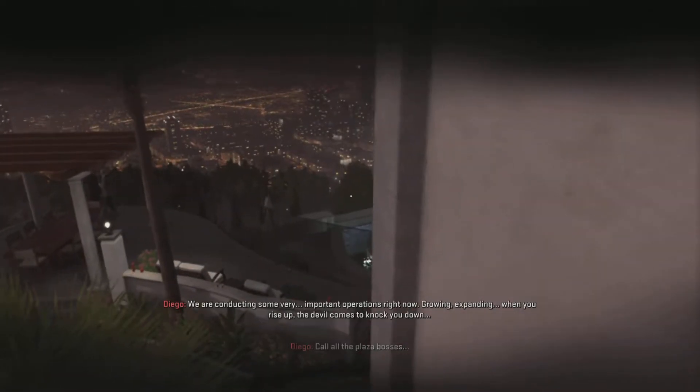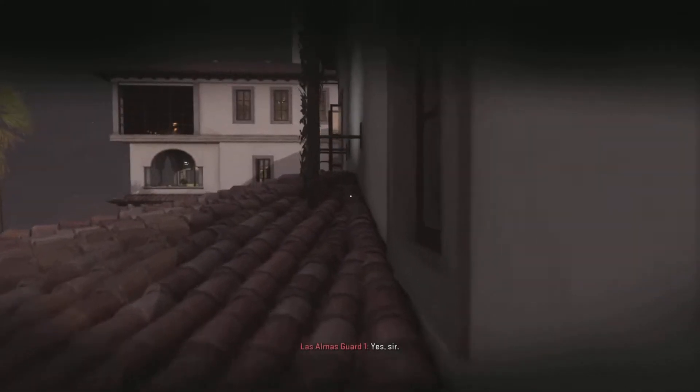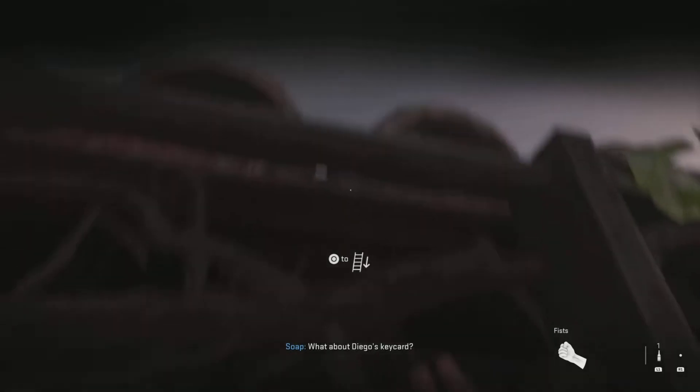We'll see a couple enemies up there. We just need to throw one bottle that we picked up from the bar to distract them and sneak past. Then we can go up the ladder to the third floor and the trophy is ours.